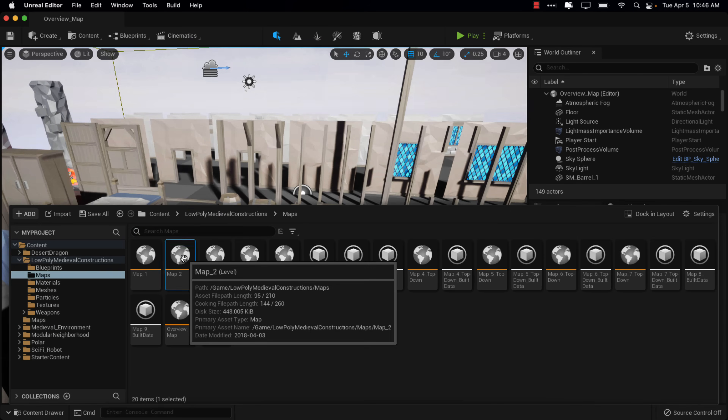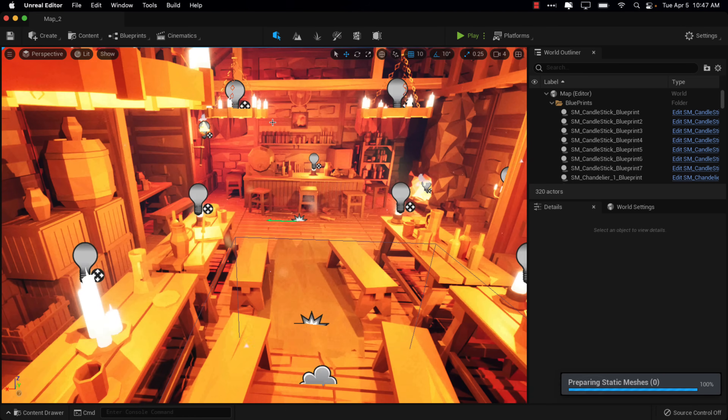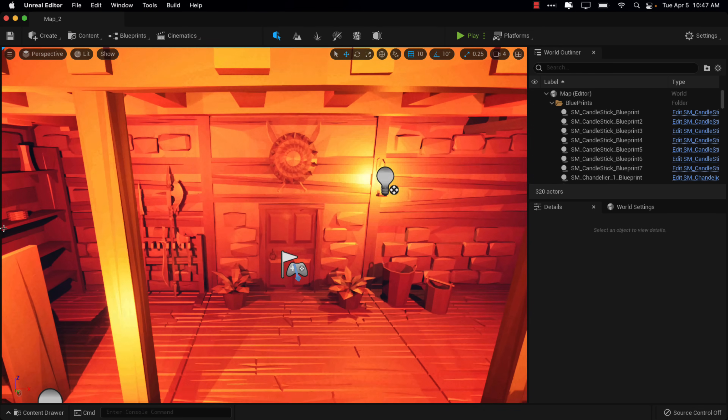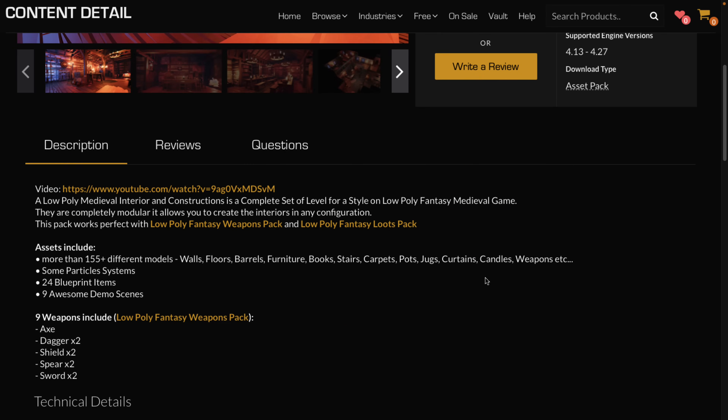I really like the look of it — they've got a variety of demo scenes showcasing what you can do with it. I just think in general this pack is probably the one I like the most, but it might just be the way they rigged up the example scenes. There are a lot of weapon racks in this medieval world. That is a pretty straightforward pack on the whole. It is composed of 155 plus different models, some particle systems, 24 blueprinted items, 9 awesome demo scenes — and I've got to give them credit, they actually did a pretty good job on their demo scenes. And then 9 weapons, including an axe, 2 daggers, 2 shields, 2 swords, and 2 spears.